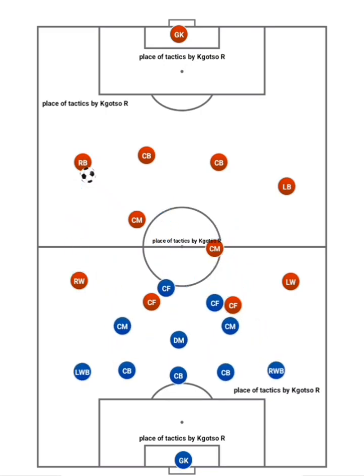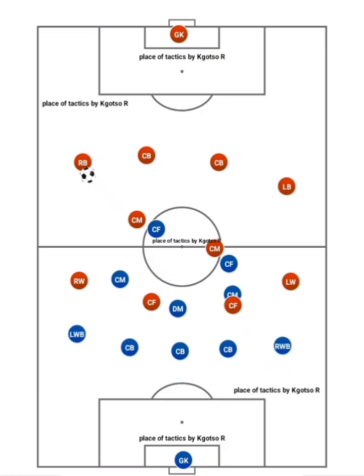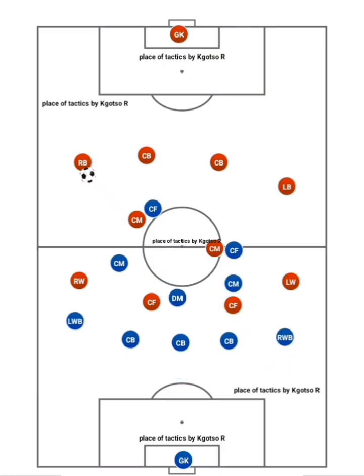If their team is set up to drop into a low or mid block, or simply after the initial press is beaten and the team is forced back, the wing backs recover into the back line to form a unit of five. With a third center back present, the wing backs can individually jump out of the back line to engage the ball more freely than a full back would be able to in a back four.